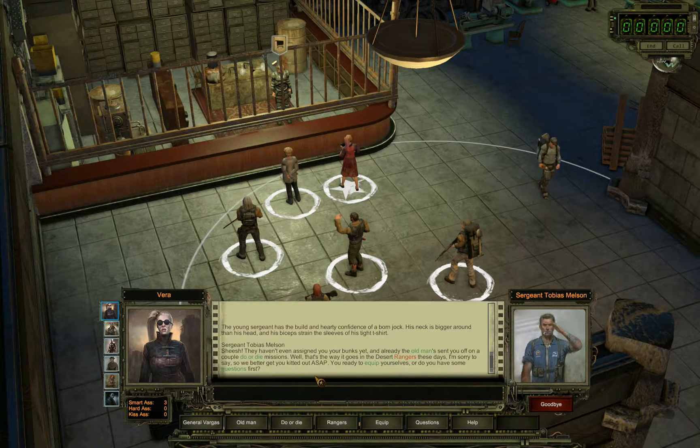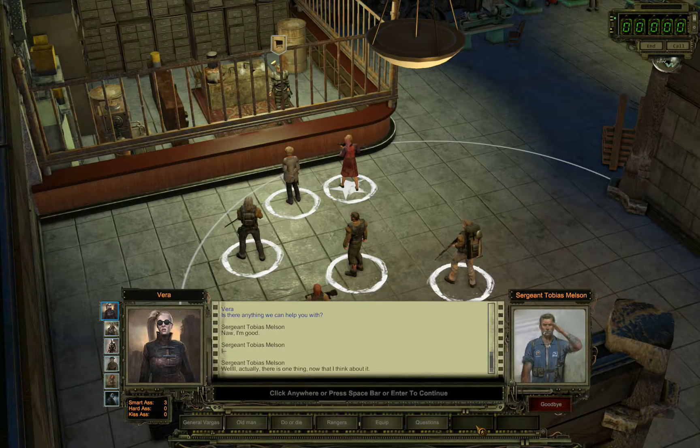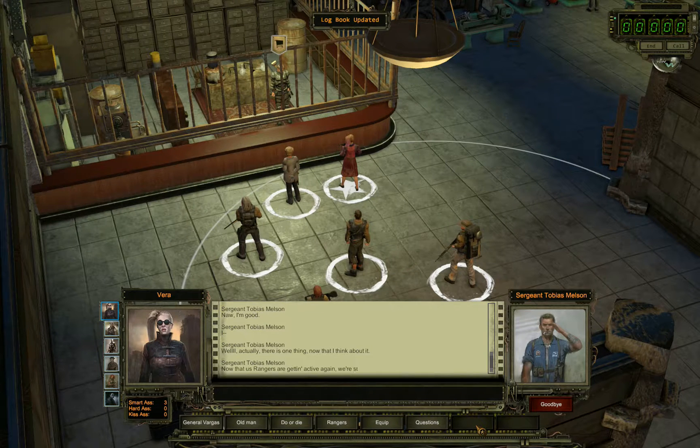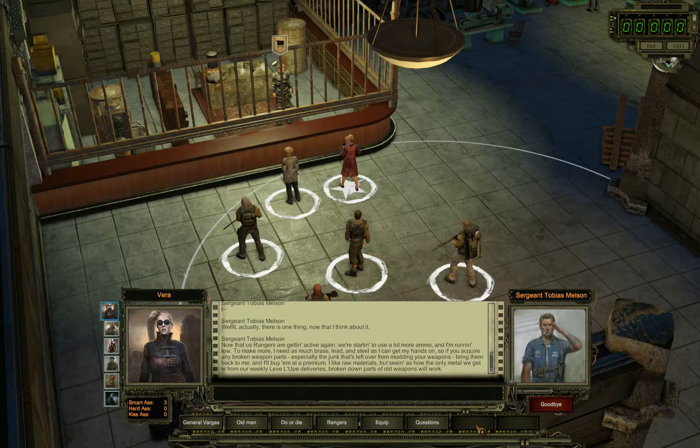Are you ready to equip yourselves or do you have some questions first? Well actually there's one thing - now that the rangers are getting active again we're starting to use a lot more ammo and I'm running low. To make more I need brass, lead and steel. So if you find any broken weapon parts, especially the junk left over from modding your weapons, bring them back to me and I'll buy them at a premium.